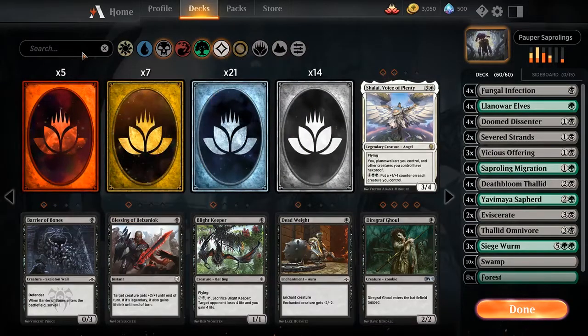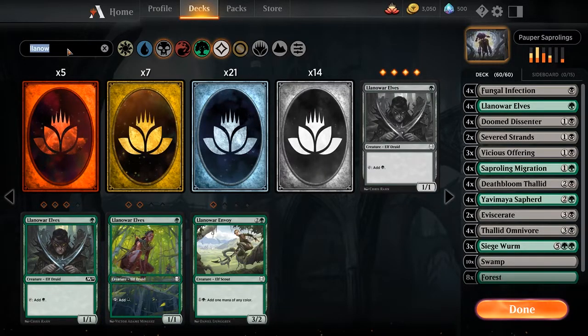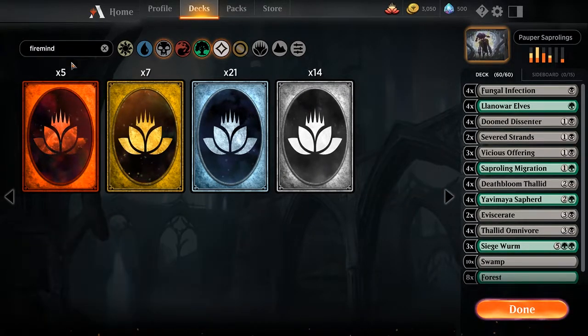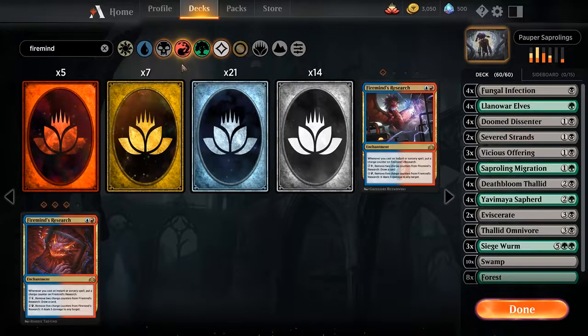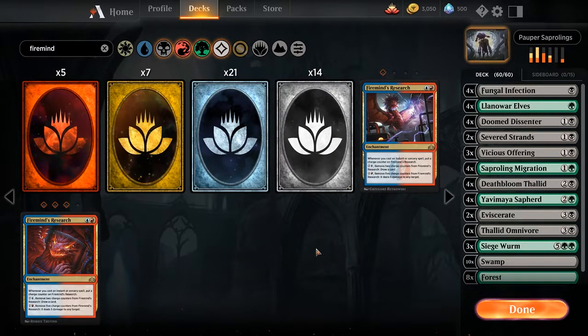But right now we're at 2 copies of Llanowar Elves with the alternate art, and 3 copies of Firemind's Research — which is kind of a niche card but yeah. So thank you very much for sticking around and watching this video, and I wish you all a nice day.